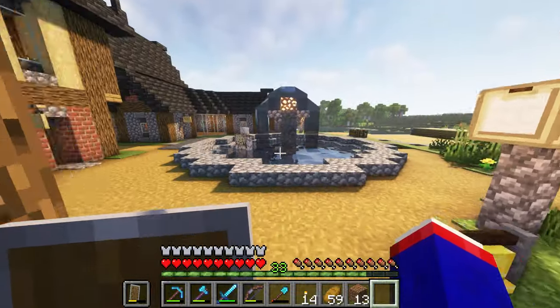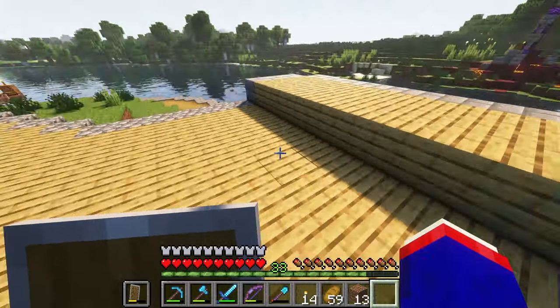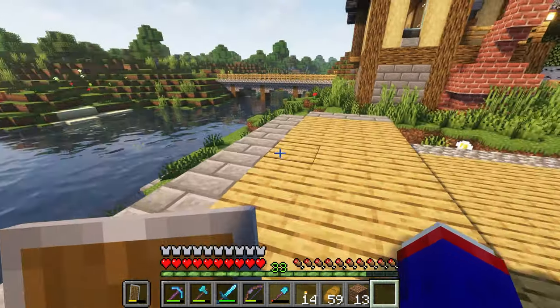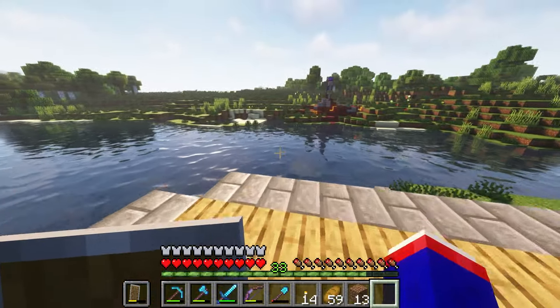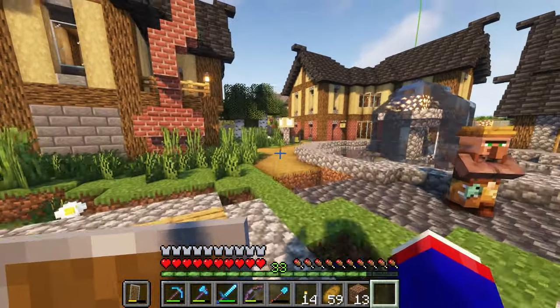Yeah, this is nice. I have been thinking about what I need to do here. This is an awkward little space for a build. I want a church, but I don't think a church should go here. I kind of want it on the water, but no — I might have to do something like that building again.